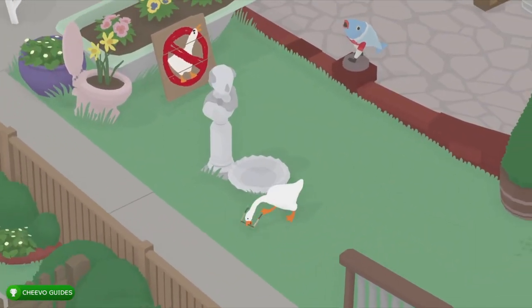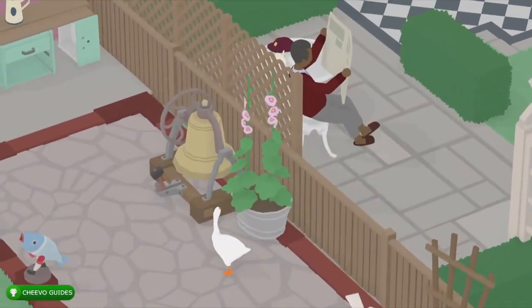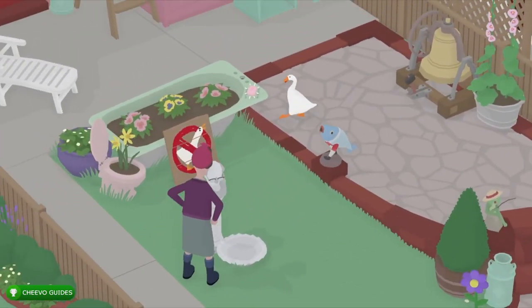You want to take the glasses and then drop them right in front of the fountain in front of the statue. She's going to take those glasses and she's going to put them on the statue.